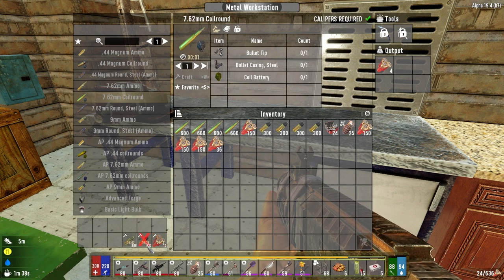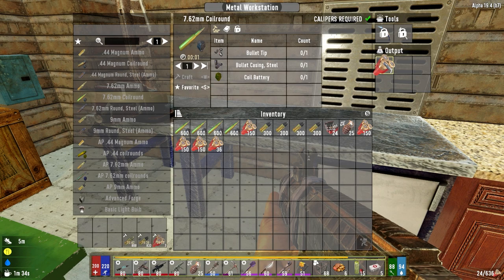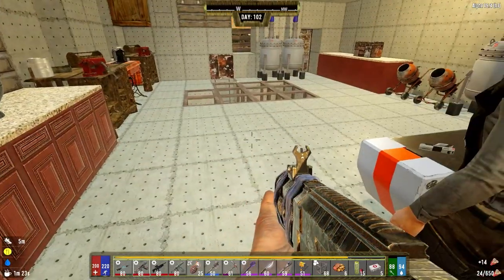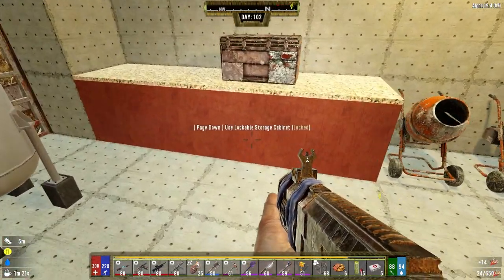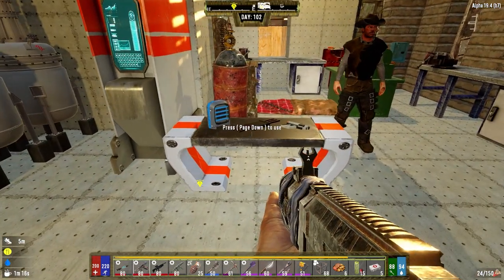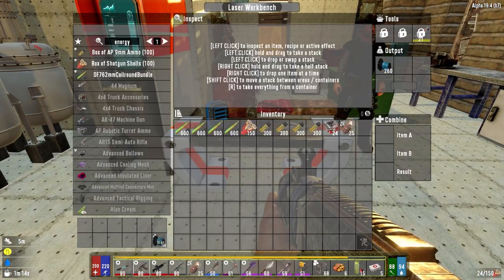We'll wait for this to finish — that's like one, two, three stacks of six. Wait for the shotgun rounds to finish and we'll bug out of here. We're gonna go over to the Shamway Foods building. I've determined we're going in there. There's a lot of boxes and stuff in there. We're gonna raid it, kill all the zombies, and grab as much plastic as we possibly can. I was able to make some energy cells — 50 batches ended up being a thousand energy cells.